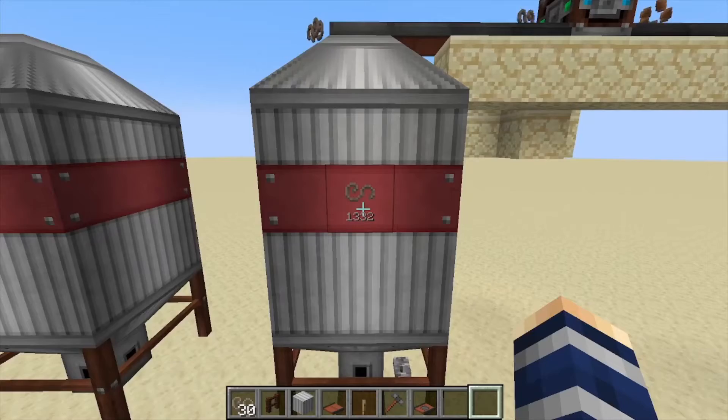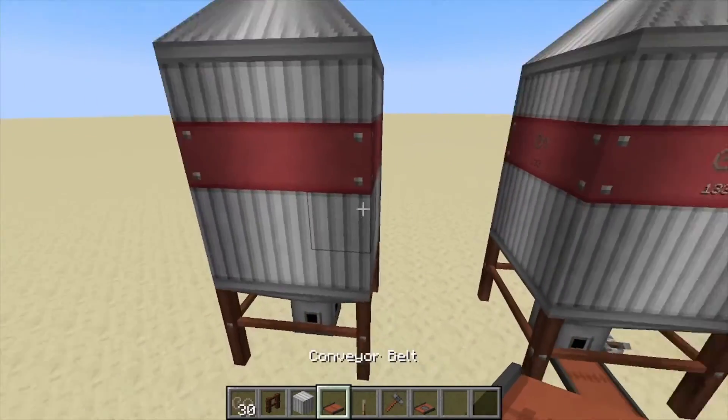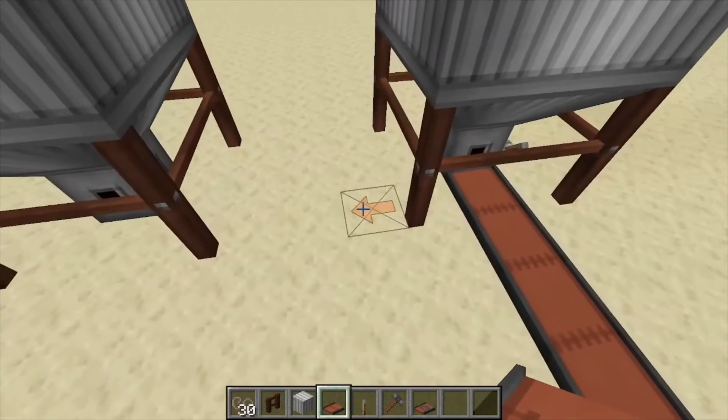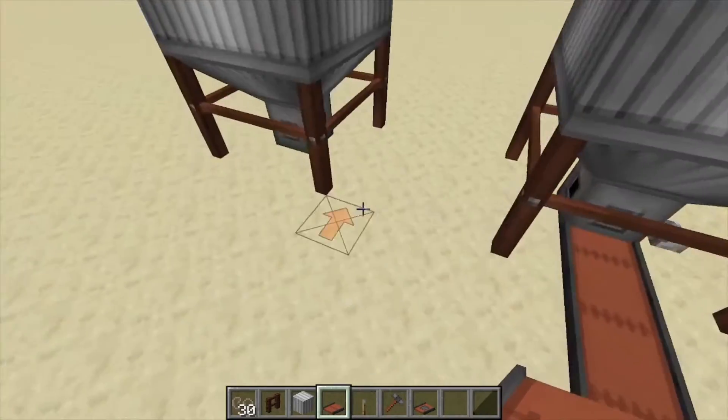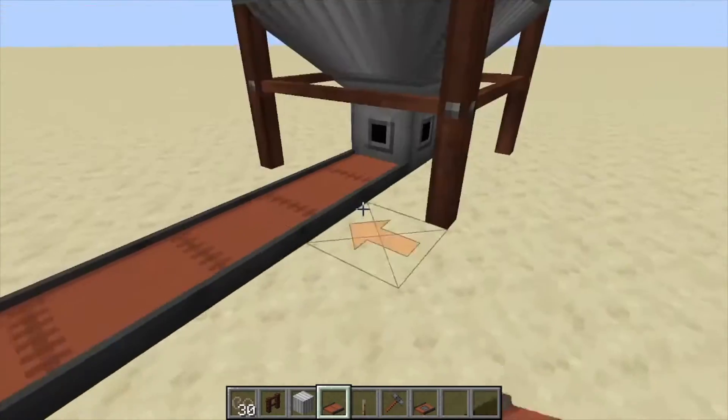It can hold over 41,000 items, which is great — massive storage. They're also relatively small, so you can place them next to each other if you like.